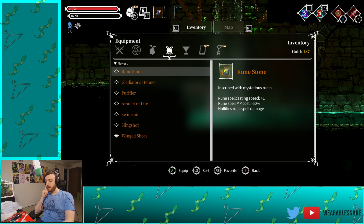We didn't see the rune stone. Rune spellcasting speed is plus one. Rune spell cost minus 50%, nullifies rune spell damage. So basically our traps are better and we can't get hurt by magical traps — most magical traps, I would say.